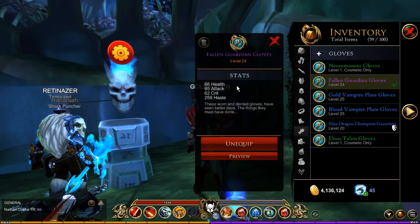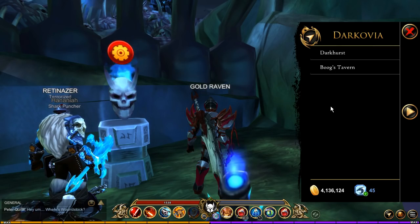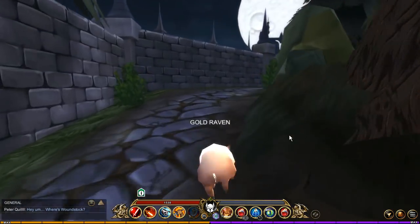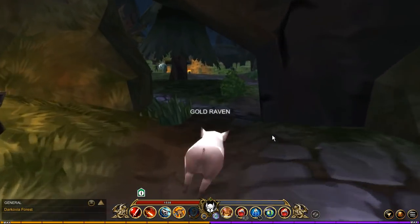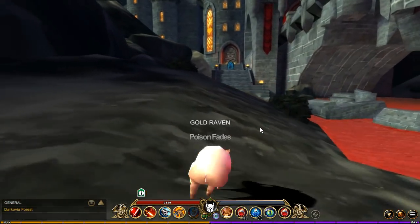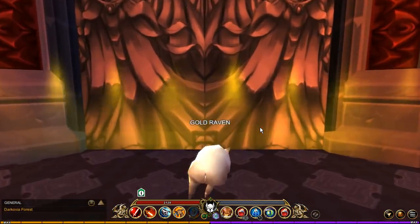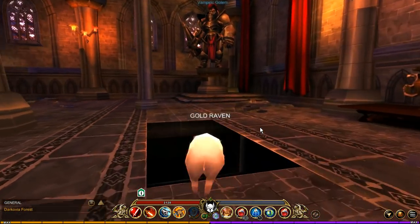If you're looking to get the gloves or the Gold Vampire Plate or the Blood Vampire Plate, head to the following location. First, you're going to need to travel to Darkhurst. Then push through the town until you get to the forest, push through the forest until you get to the castle, and then push through that area. Come through the doorway, head in that direction, and once you get there, turn and go down this little secret area.